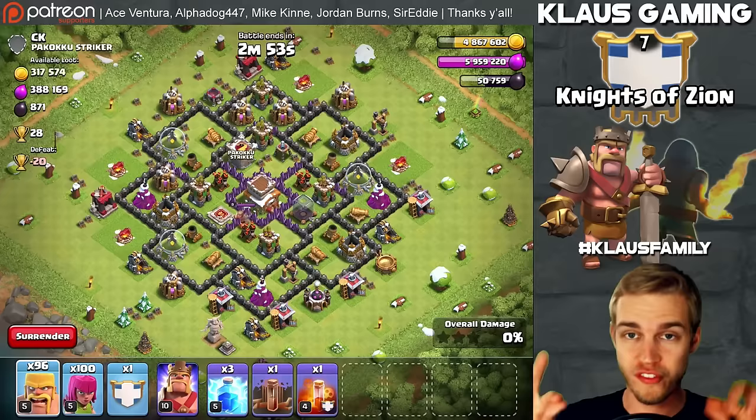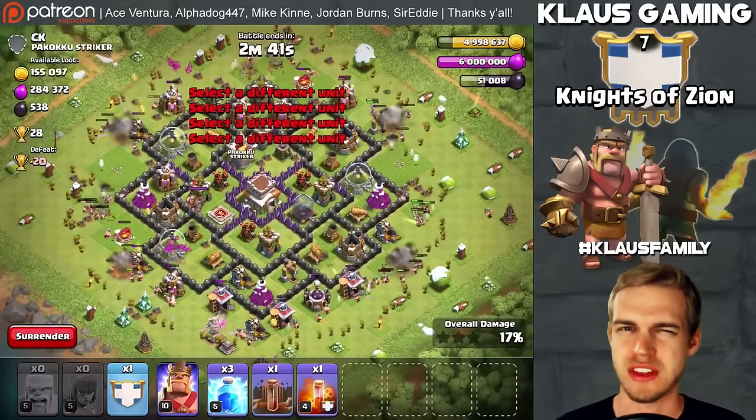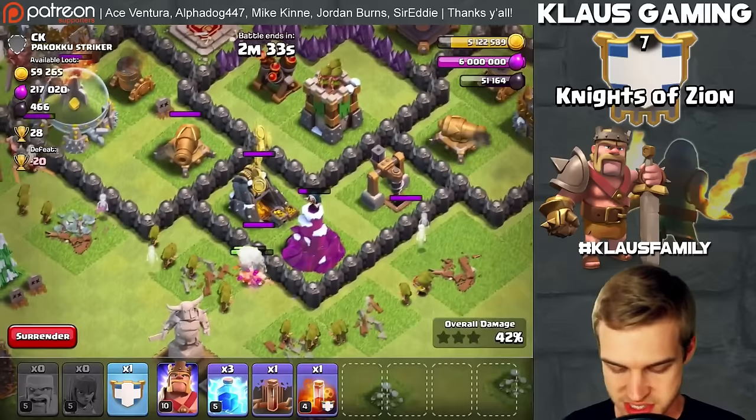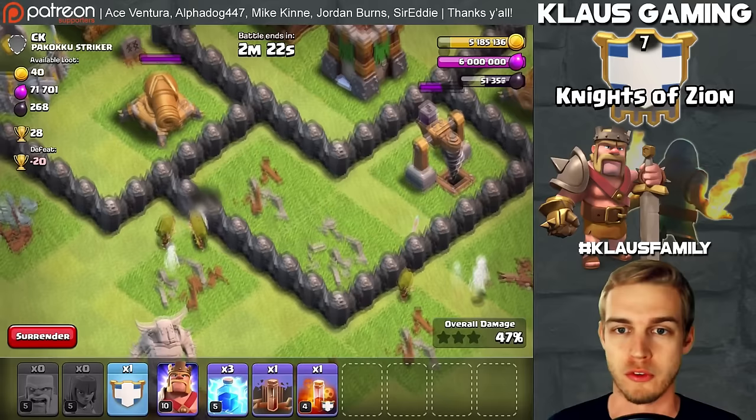I've got my Barch with my four-finger deployment, starting on the edges and working my way up and down. I've got my iPad Air — there's a setting that allows you to use four fingers. I don't really know the techie details, but what I do know is that it gets the loot. The rest of the gold is down here, so let's focus at the bottom — the gold and elixir grabbing is amazing.